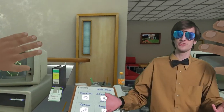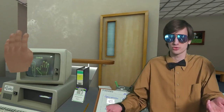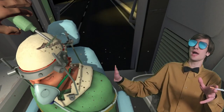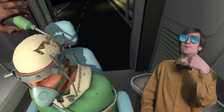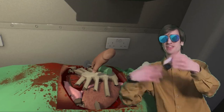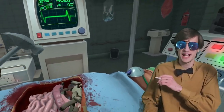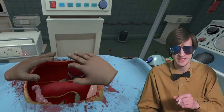In premise, the VR rendition of Surgeon Simulator isn't much different from its flat-screen counterpart. You're a bumbling idiot surgeon named Nigel, given a wide variety of surgical tools to help a patient named Bob. There are five operations in the game. Heart surgery: cut open the ribcage, take out the lungs, cut out the stomach, and replace the heart. Kidney: bust open that ribcage, cut out the intestines, and drop in the kidneys.